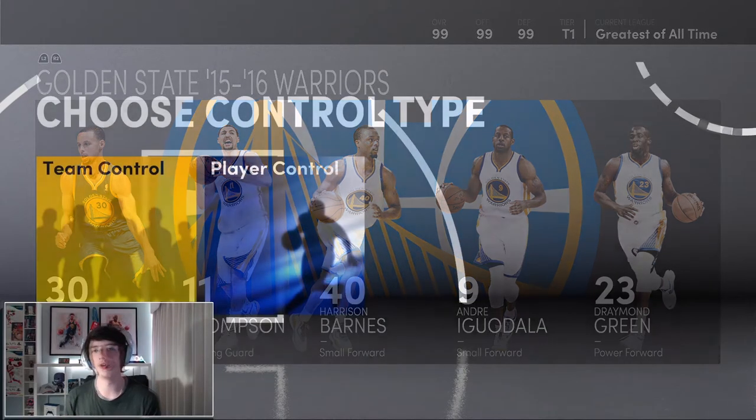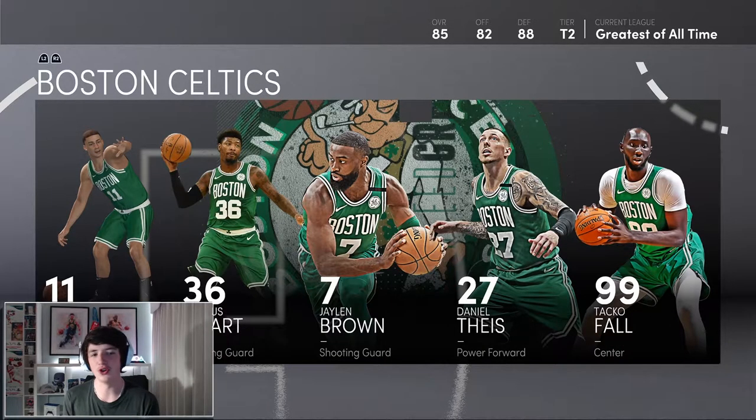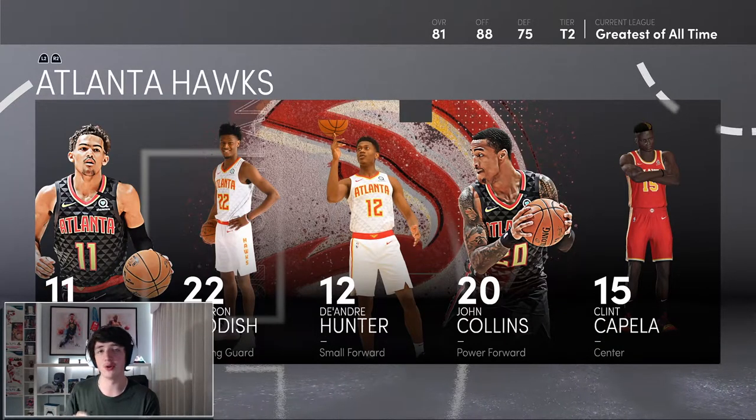We'll jump across now into Tier 2. There are three main teams you want to use in Tier 2. Now you would think you'd use the Boston Celtics — they're healthy and very good in real life — but they are terrible in 2K, I'm sorry. 85 overall, with Taco Fall, Theis, and Peyton Pritchard. This team is horrible in 2K, they've got no depth at all. Jayson Tatum — it is a struggle.